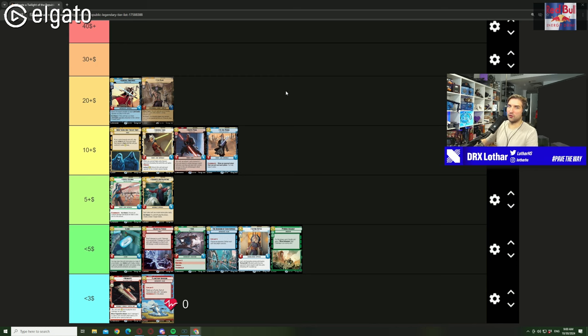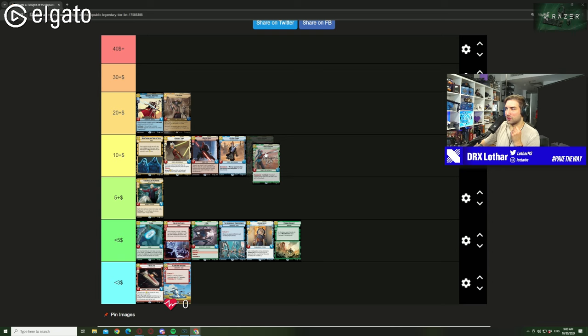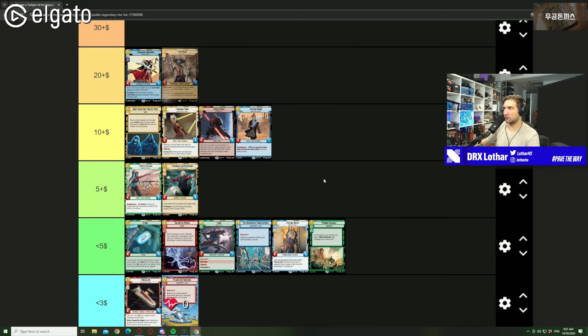That's what I think about the legendaries in this set. Hope you guys enjoyed the video. I'm honestly hoping I'm wrong and we can put those 6 legendaries up a tier. Probably Aayla is going to end up higher. Let me know in the comments if you think I'm wrong — am I stupid, am I clever, genius? What do you think about both tier lists, especially the price predictions? Alright, bye!